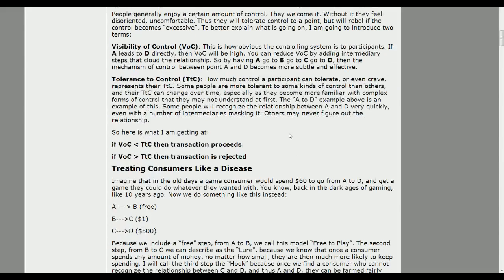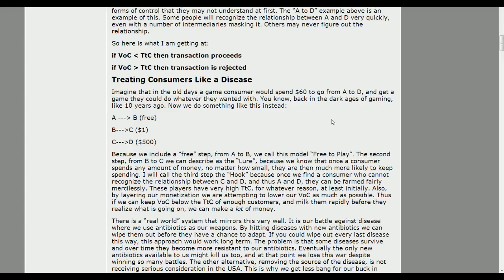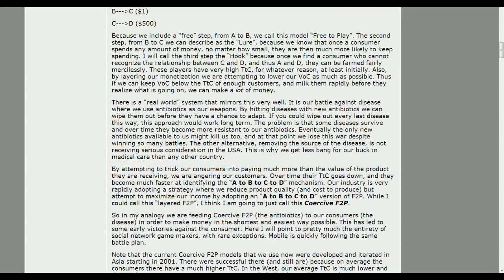The point is: if the visibility of control is lower than the tolerance to control, then the person is willing to proceed. But if it's obvious that you're being controlled, people reject it. In free-to-play games, in the old days of games, a consumer would go from A to D — buy the game for $60, get the game. In free-to-play games, what they do is you go from A to B, which is the free part.